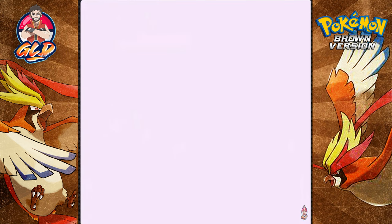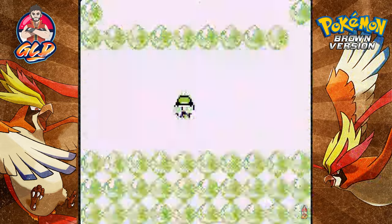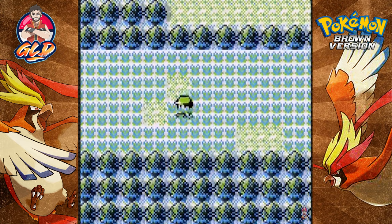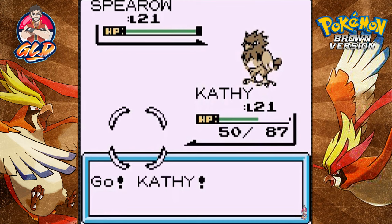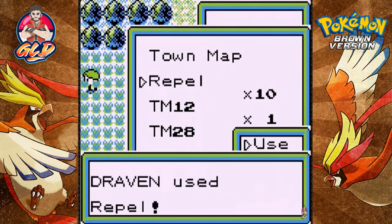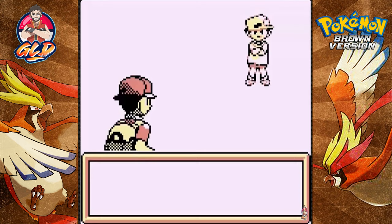Pidgeys — you gotta love them. I'm not editing these encounters out because I want to see what Pokémon I can find. If there's a Pokémon I need, I'll grab it from the PC. We got another Pidgey — they should just call this the Valley of the Birds, because all I've been seeing is Pidgeys and Spearows. Nothing worthwhile here, so I'm going to put on a Repel. We've got 10 of them.